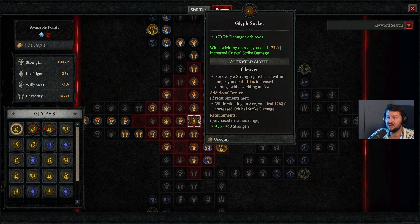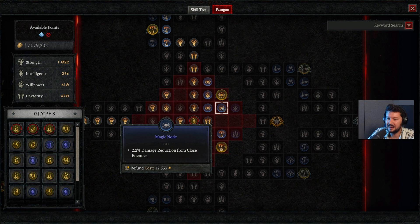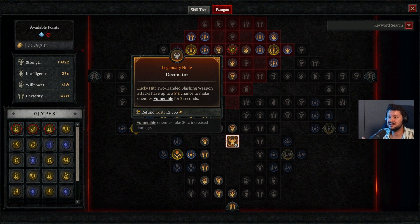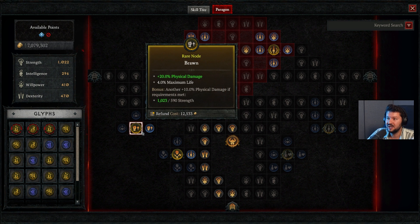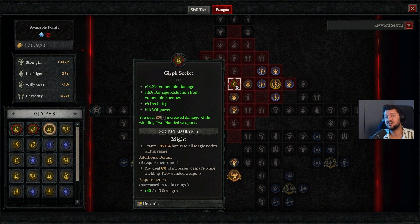You also want to increase damage while berserking, increase berserk duration, and take as many strength nodes as possible. On the third paragon board we have the legendary node carnage — more importantly the glyph socket adds another 70% increased damage with axes. Since we're using axes with every ability this is a huge stat boost, plus 12% increased critical strike damage with axes. The legendary node decimator gives two-handed slashing weapons up to 8% chance to make enemies vulnerable.